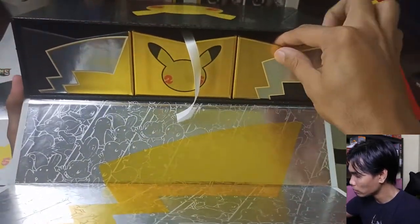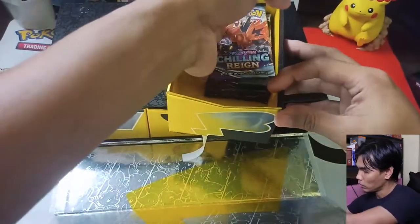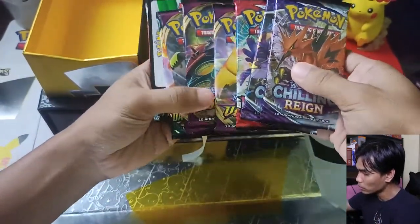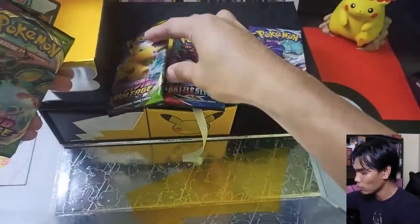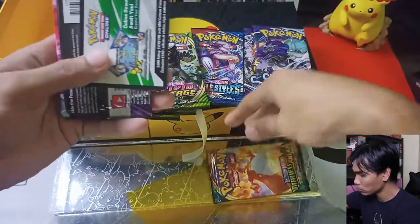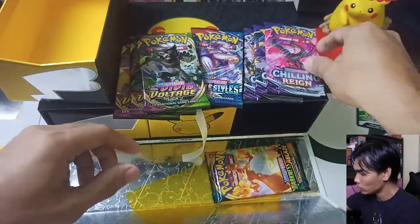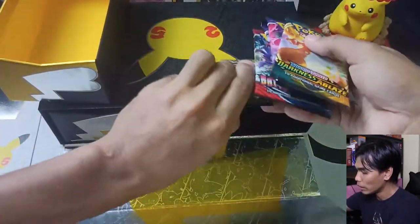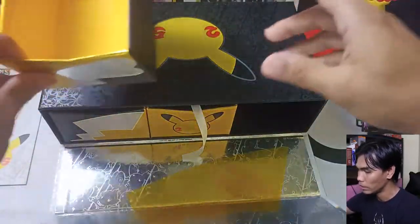Let's start with the right side pack — I think these are the 8 additional packs. We have Chilling Rain, Chilling Rain, Battle Styles, Vivid Voltage, another Vivid Voltage, Vivid Voltage, Darkness Ablaze, and another Chilling Rain. The gold code card I'll be using on my account. We'll just check these packs to see if we still need them for our time vault.